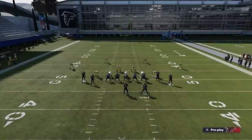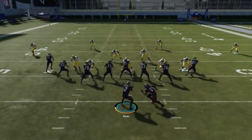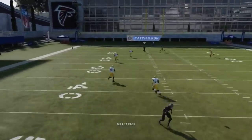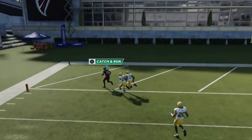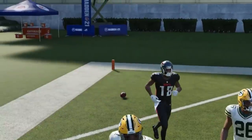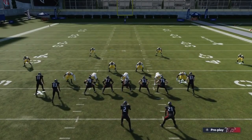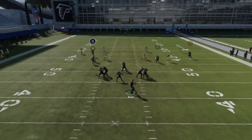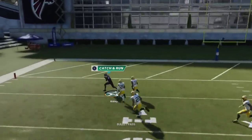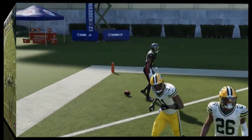This is an easy one-play touchdown against cover four drop show two also. You just have to motion out the B route — that's pretty much all you've got to do. Once he crosses the field, he's going to be a very easy one-play touchdown against cover four drop show two — not cover four quarters or cover four palms. Against cover two, pretty much all you have to do is motion across; against cover four, all you have to do is motion out. It's really all about the bullet pass and the pass lead.